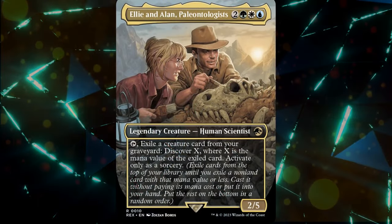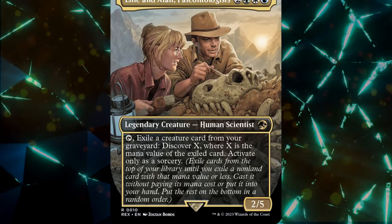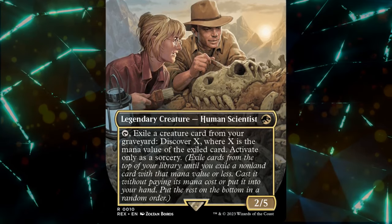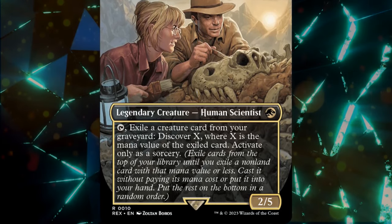Ellie and Alan Paleontologists are a 5-mana 2/5 Legendary Human Scientist. We may tap them and exile a creature card from our graveyard. If we do, we discover X, where X is the mana value of the exiled card, but we may only do this as a sorcery.